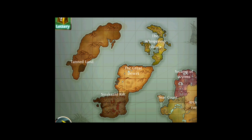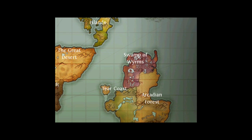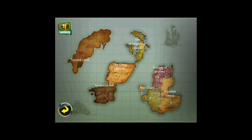Now as you can see, these are the lands that we have already: the Tan Land, Whisperin Islands, the Desert, Rift, Swamp, Tear Coast, and Arcadian Forest.